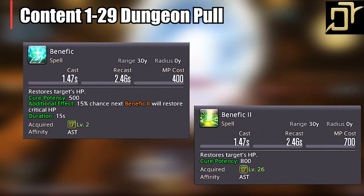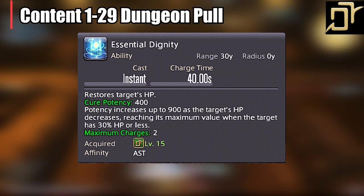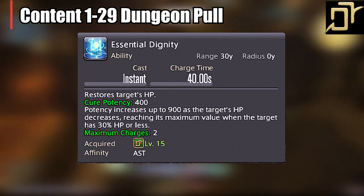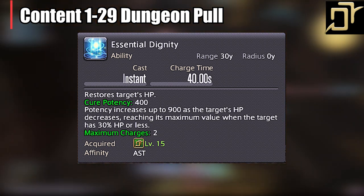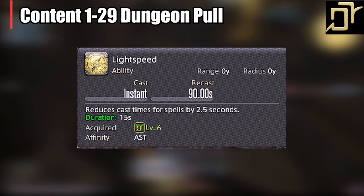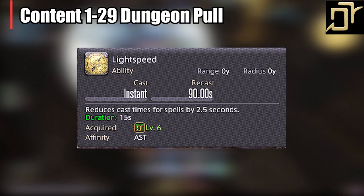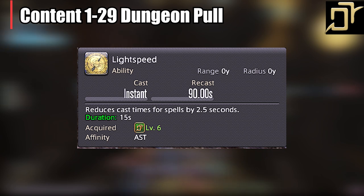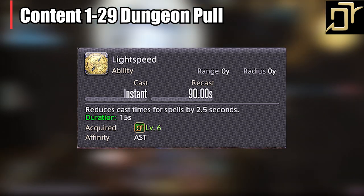Essential Dignity is your oh-crap heal when the tank is at 50% or below, but don't be afraid to use it as a main heal — it's our first off-GCD ability and can be weaved in between attacks. You can start using Lightspeed for heals or DPS and get used to activating it. I like to use it for damage at this point for the 2.5-second reduced cast time, which is very effective later on paired with some endgame abilities.